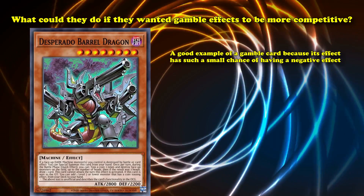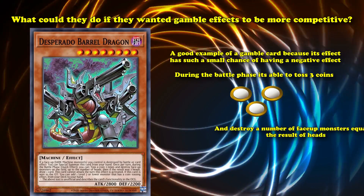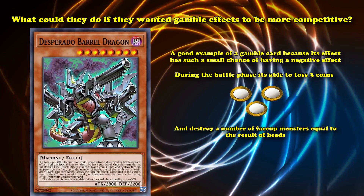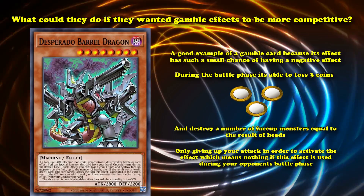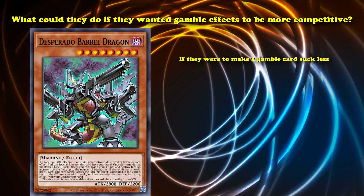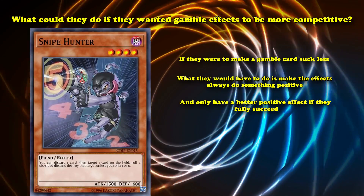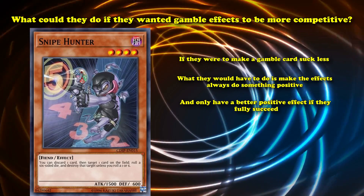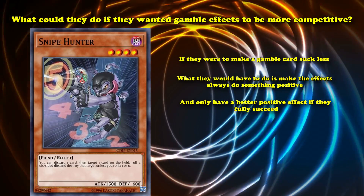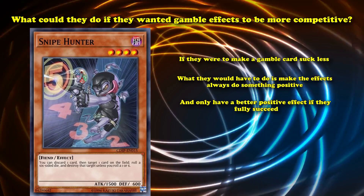Desperado Barrel Dragon is also a good example of a well-designed gamble card, because its effect has such a small chance of a negative outcome — during the battle phase, it tosses a coin three times and destroys face-up monsters equal to the number of heads. You have a 12.5% chance of getting three tails, resulting in no cards destroyed and only giving up your attack, which means nothing if you use this during your opponent's battle phase. So if they wanted to make a gamble card suck less, they could make the effect always do something positive and only have a better positive effect if it fully succeeds. Even Snipe Hunter would be improved if it did something useful on its one or six result — the reason it stopped seeing play after Dragon Rulers is that the effect simply isn't good enough in the modern metagame for a main deck monster requiring your normal summon.